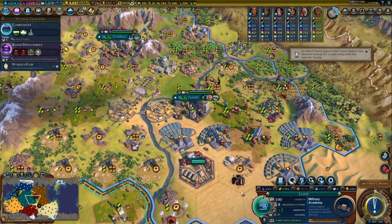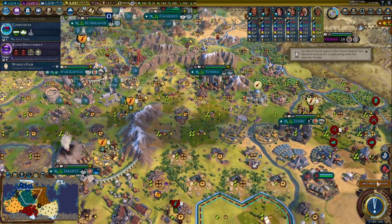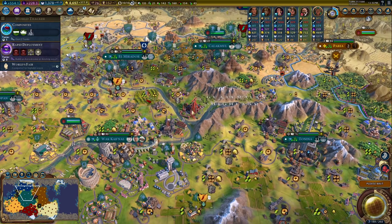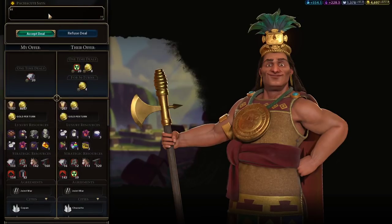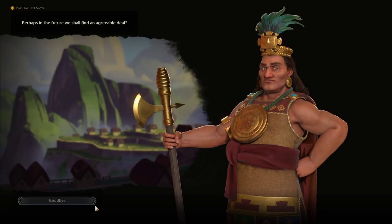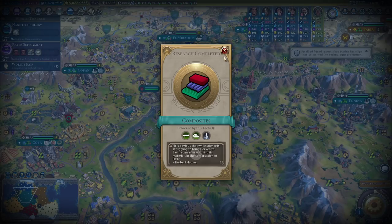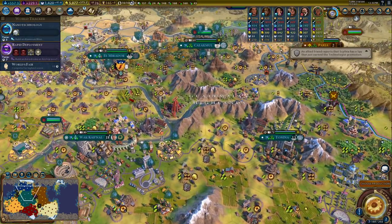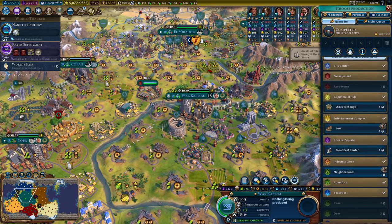I wonder if you're ever going to — eight turns, we might get it. That would be fantastic. I'm not trading my aluminum though. He just can't get rid of that uranium. It is obvious that while science — he could make some like teenage mutant ninja mountain yetis or something. But no, he's not interested.